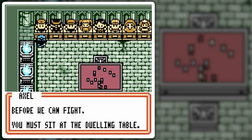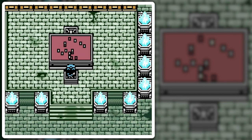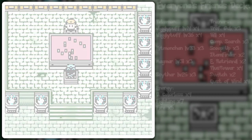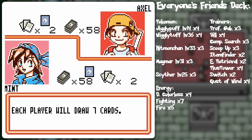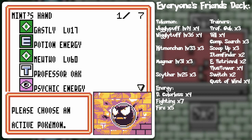Yes, we would like to fight. The dialogue seemed the same. 'You think you can take me? Guess I'll find out soon enough.' Six prize cards! This is a pretty good deck to test my deck against, because the Psychic and Colorless Pokémon kind of go back and forth against his Fighting and Colorless Pokémon. We shall see how that turns out.